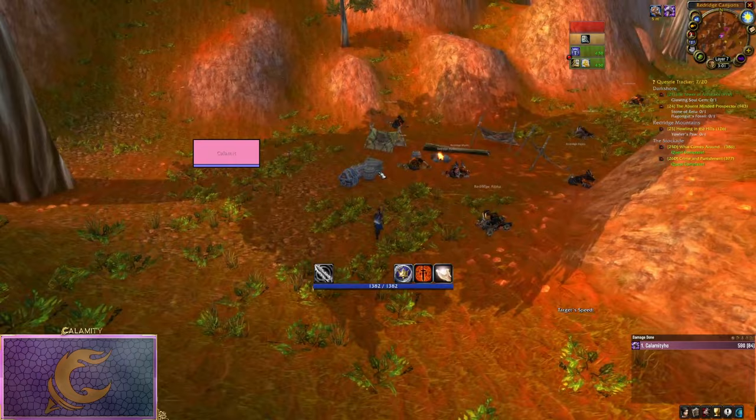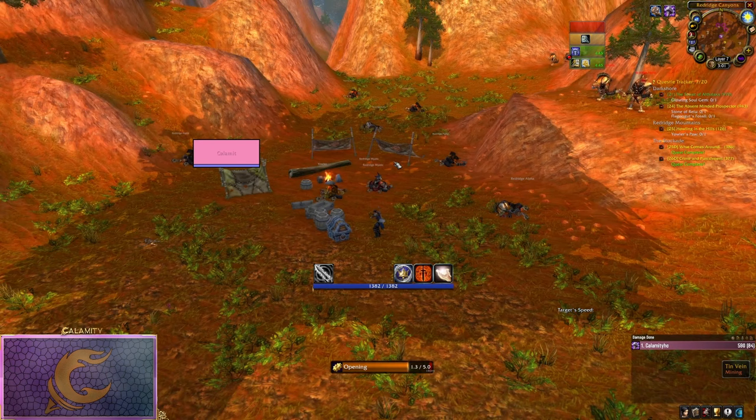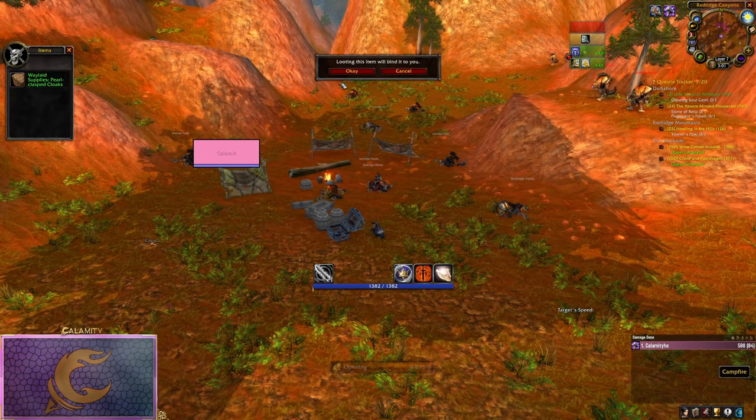Choose any zone with mobs above level 15 that is near a capital city to reduce travel time. For example, I chose Redridge, as I could quickly fly, check the Null Camps for crates, then fly back to Stormwind. This is a giant pain, but it's the best way I've found for reputation.